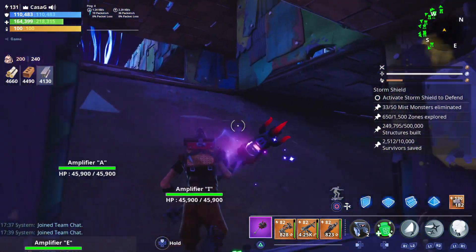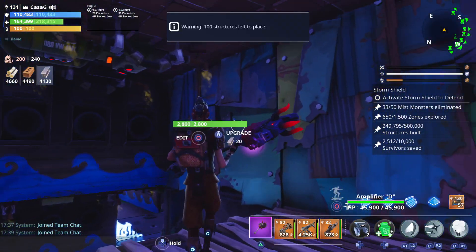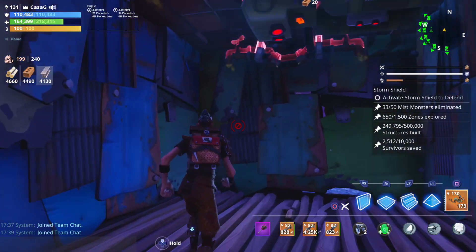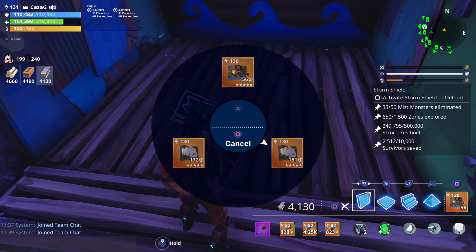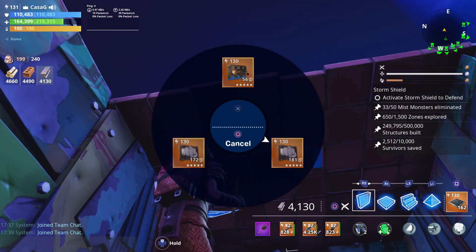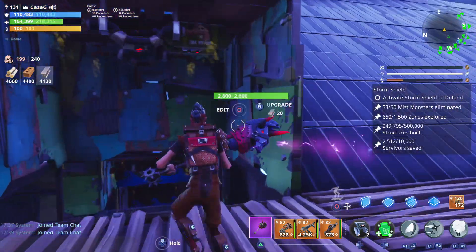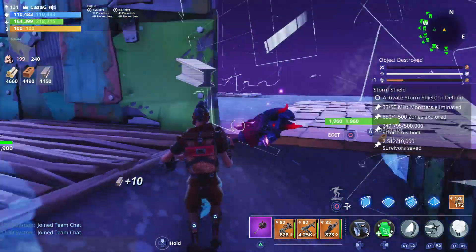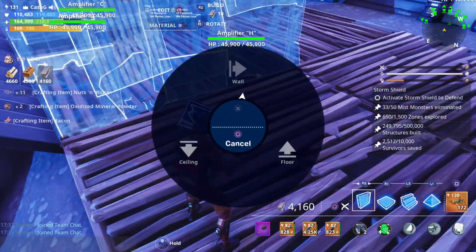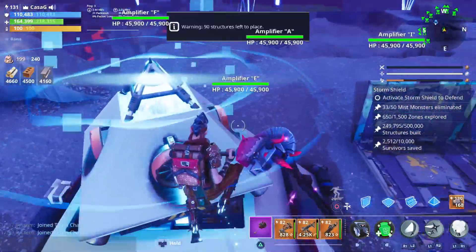Coming up to the storm shield section, I'm not going to bother with traps on these sides — I don't think it's necessary. Broadside at the back here, slow traps on the floor. You usually only get attacked once at your storm shield on endurance, maybe twice now that they've added more directions. We don't really need the back wall, so let's do the same as the other side to save on structures. Then on all four of these walls we'll do broadsides, plus wall launchers there.